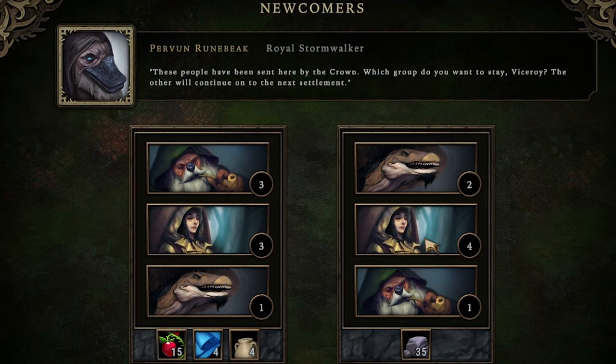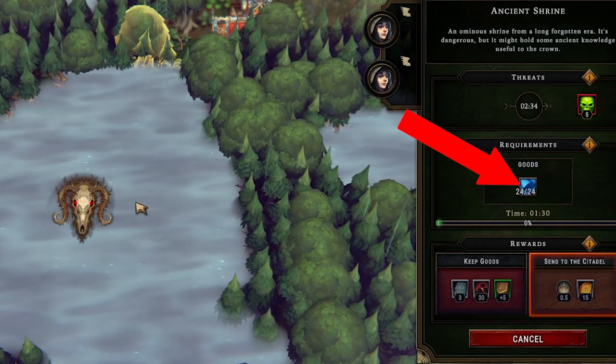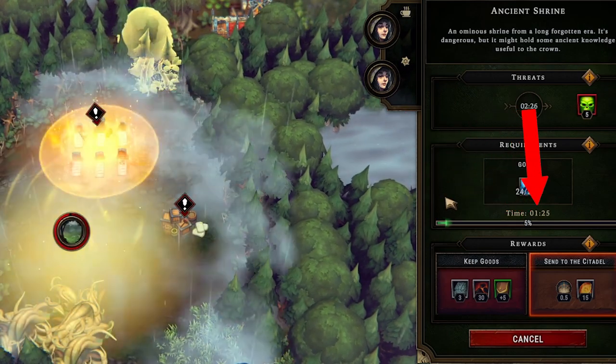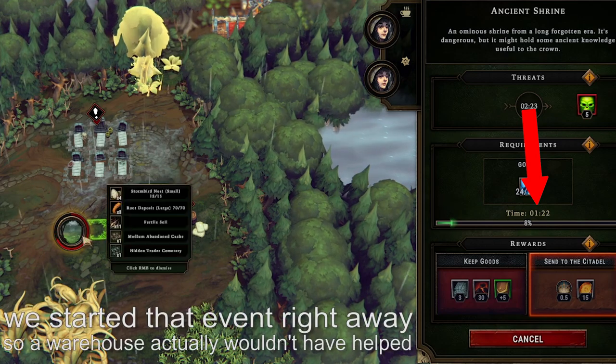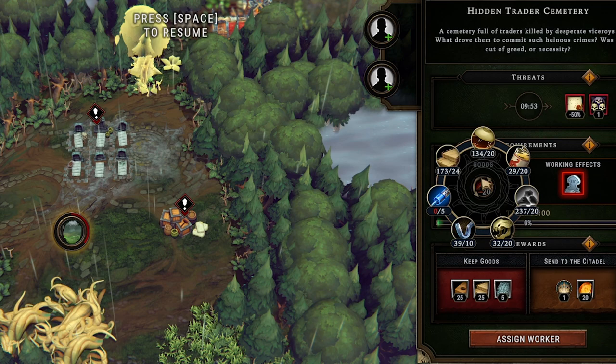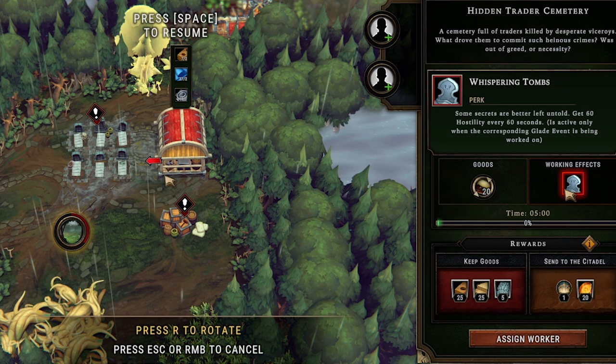Our next group of newcomers brings four humans, putting our total human count to 17 — just three more for that quest. It took quite a while to deliver fabric to the ancient shrine, but the humans are finally working it. They're going to beat the threat timer by one minute so we don't lose five random villagers. I should have built a warehouse right next to it and we would have beaten the event by way more. We'll do that in the next dangerous glade.